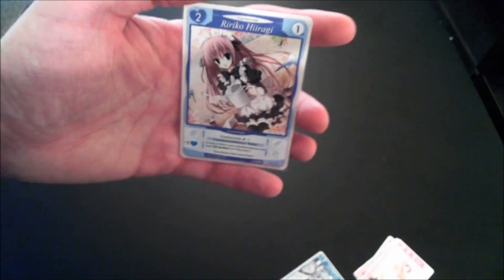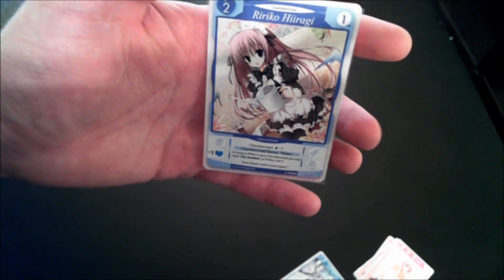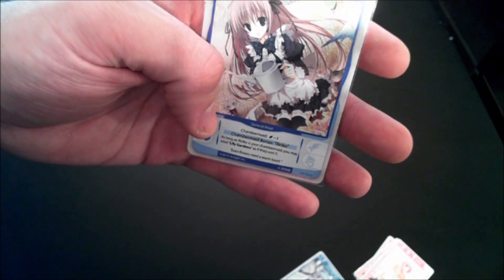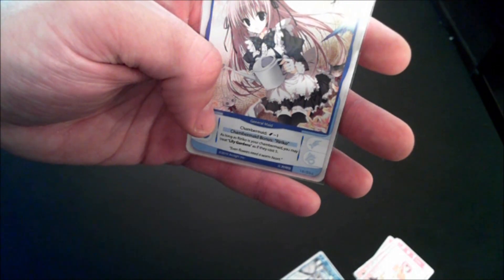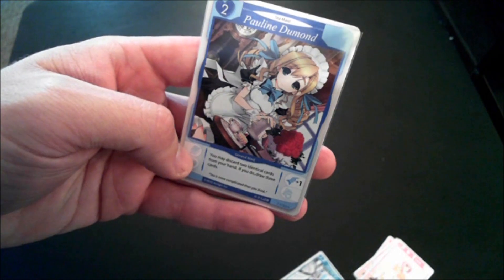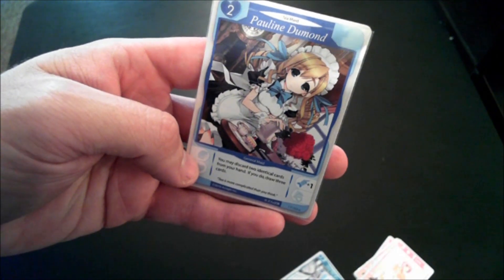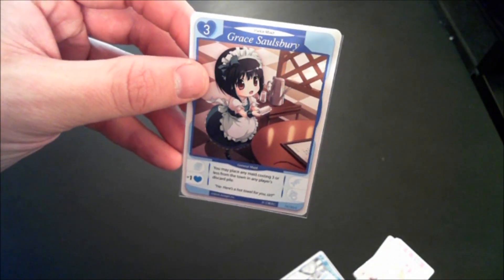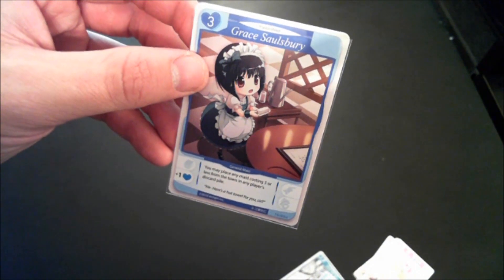Some of the new general maids include Ririko Hiragi, who costs two to employ, gives you one love, and can be chambermaided for one. As long as Ririko is your chambermaid, you may treat lily gardens as if they cost five — we'll get to lily gardens in a bit. Pauline Dumont costs two and gives you one serving; you can discard two identical cards from your hand and if you do, you draw three cards, which can be pretty good.